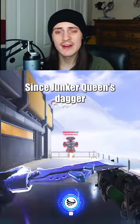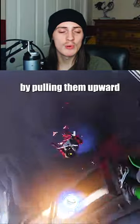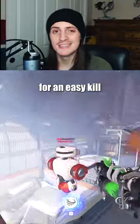Vertical Dagger Pull. Since Junker Queen's dagger pulls enemies towards her, she can use this to pull enemies for much longer and make them easy to kill by pulling them upward. So when you land the dagger, get as close above your target as possible to lift them surprisingly high for an easy kill.